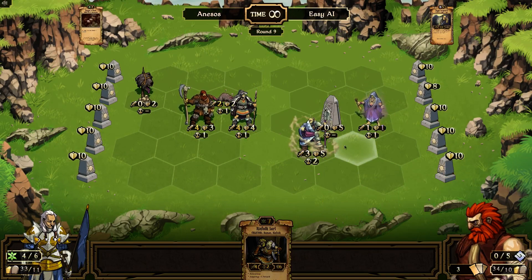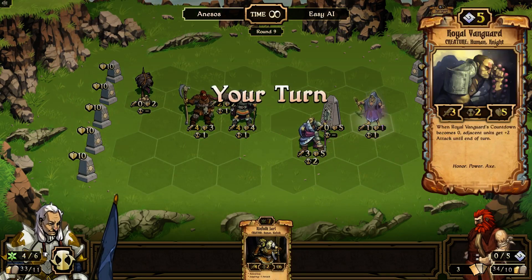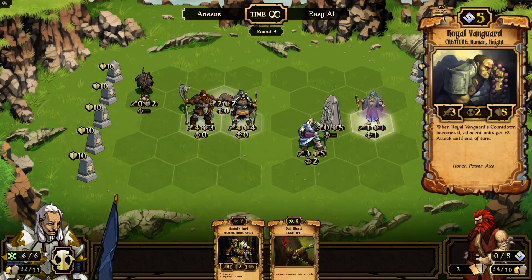Here we go — we did 1 damage. Oh, what are you? You're new. A Royal Vanguard, 3-2-5. Wow.